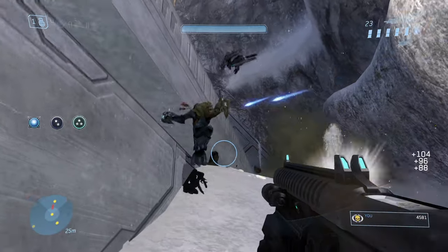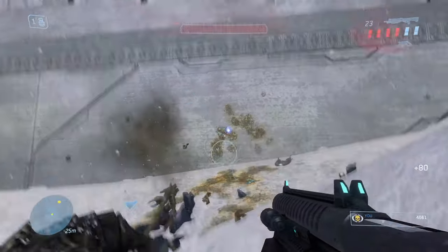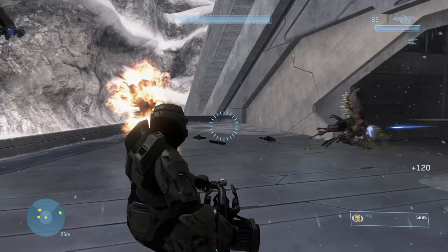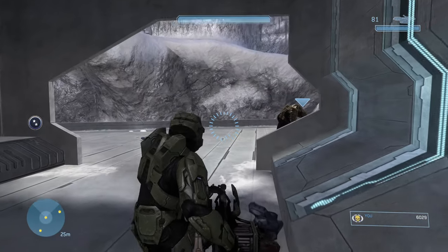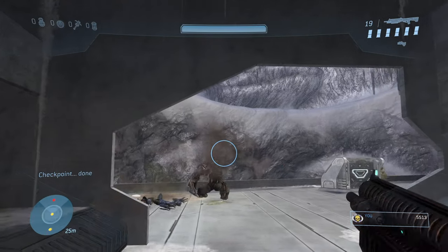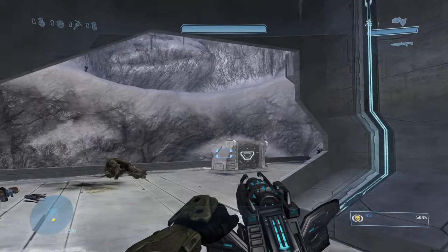The best weapons against flood are the dual plasma rifles, the shotgun, the BR, and the carbine. The flamethrower is very good — I kind of figured it out halfway through. It does a lot of damage; all you have to do is stay back and don't dive in with it. In this section you've got Sergeant Johnson and the Arbiter supporting you, so you can let them do quite a bit.